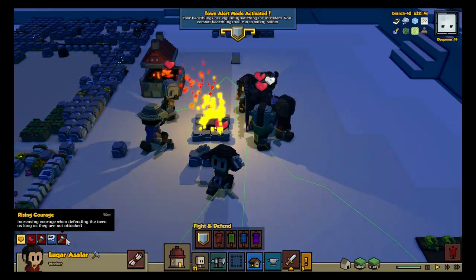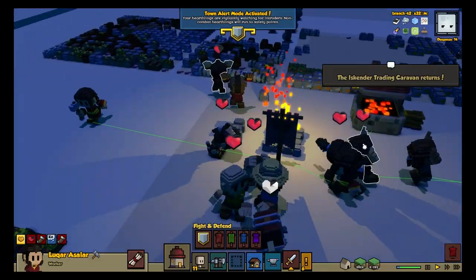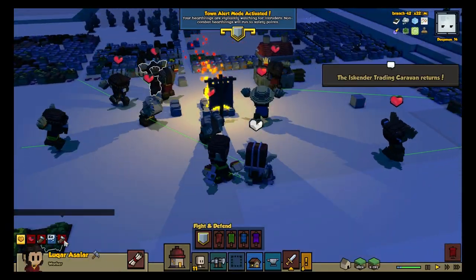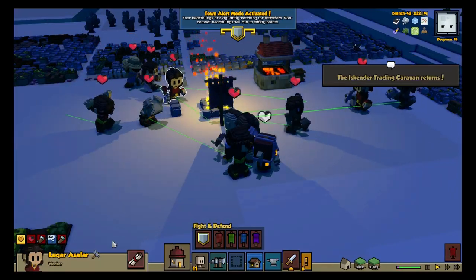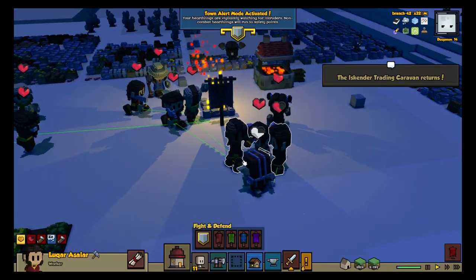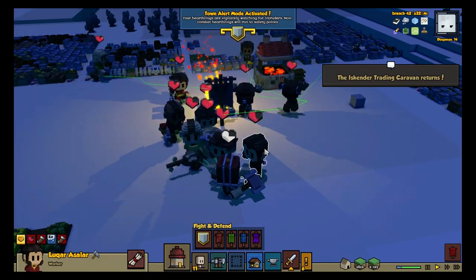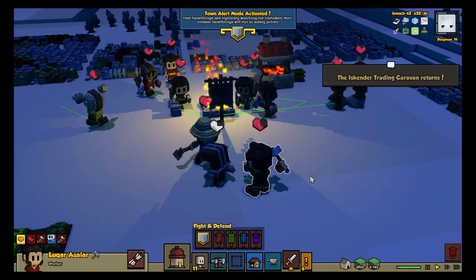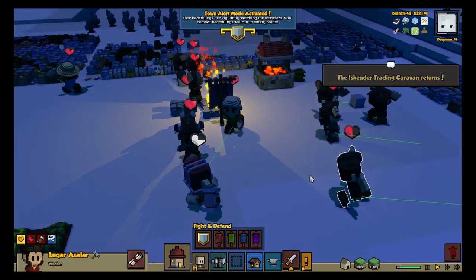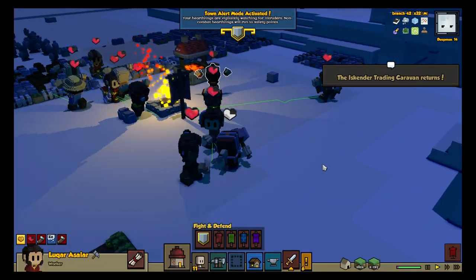With this buff, hearthlings in town defense mode near the banner slowly get an increased courage score in proportion to their natural courage. This bonus is then lost if they take damage. In a one-marauder situation, when everyone is scared and running around, one hearthling sees an opportunity to make a difference, runs in, and takes the hit. If all you've got is a couple hearthlings, the marauder will hit them and destroy their courage bonus. But with enough hearthlings, they may eventually whittle the marauder down before he can take them all out. This is a small touch from a design point of view, but it mitigates a potentially truly painful disaster, like the complete annihilation of Raya's Joy.